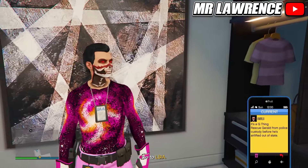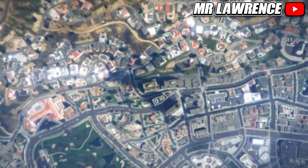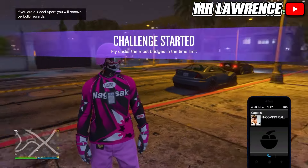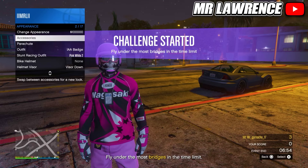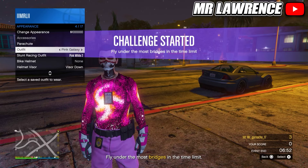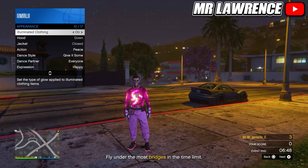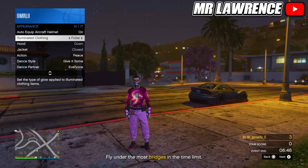Now quit the mission through your phone. While you are back in online, you won't have your modded outfit yet, but now you can just equip it through your interaction menu. This specific outfit is also really cool because you can change the illuminated clothing style. You can set it to on, off, flash or pause.